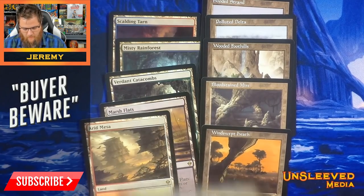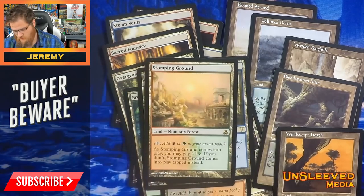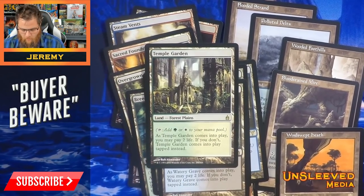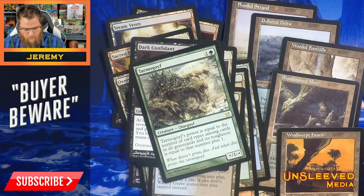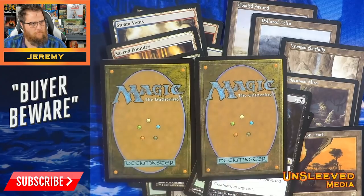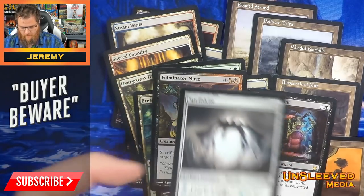Now I'll be able to play whatever formats I want, whatever eternal formats, and get to play with the actual cards should I choose. These look exact to me — there's no way most people eyeball this and know it's fake. How about a Dark Confidant Modern Masters? How about a Tarmogoyf? This looks perfect. Here's a back of one of these, and the back of a real one — a little lighter on camera, but to the naked eye they don't look that different. Here's a Fulminator Mage — these are out there now.